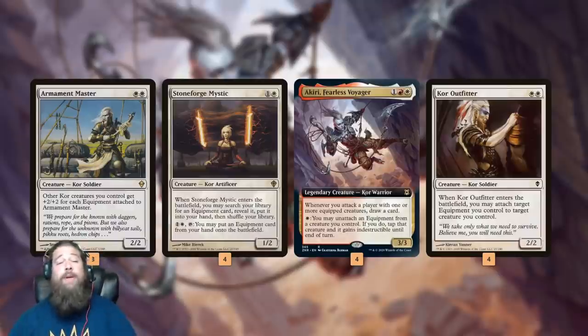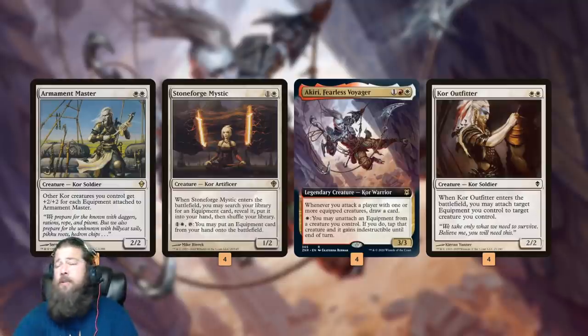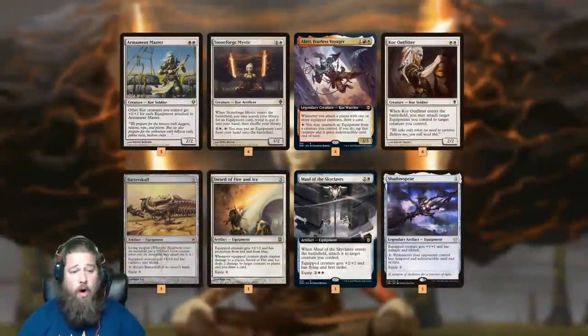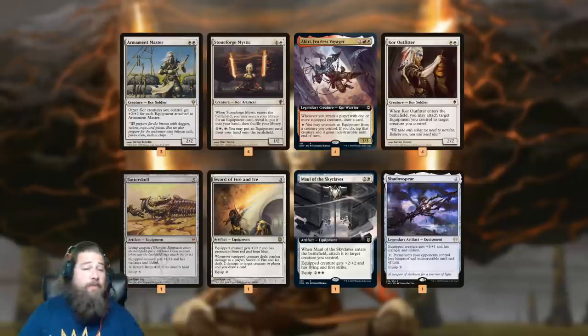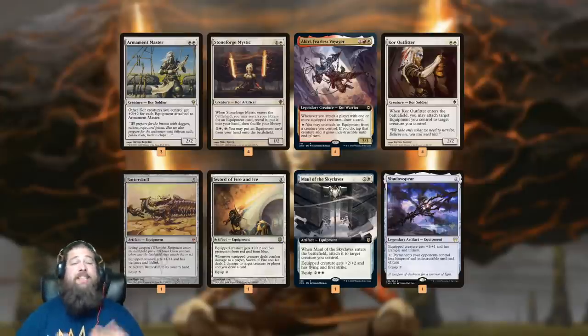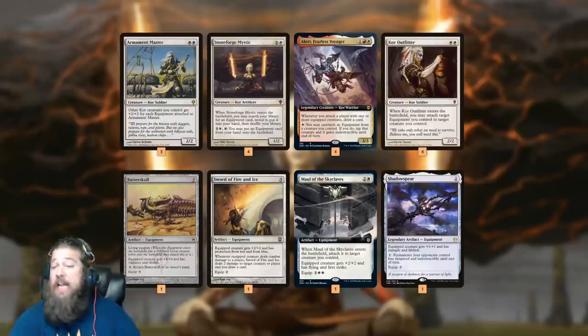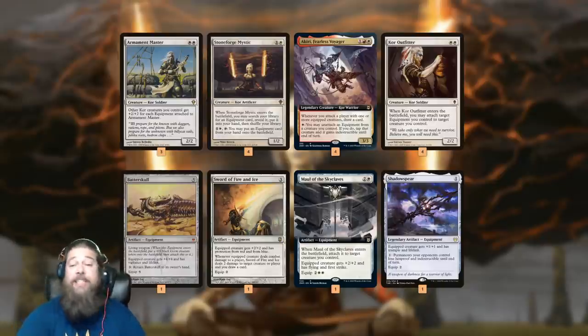Akiri, Fearless Voyager draws us cards when we attack with equipped creatures and protects our equipped creatures. Kor Outfitter can equip stuff for free. So we have a ton of Kor that care about equipment. As a result, we've got a bunch of equipment to go with our Kor. Batterskull combos with Stoneforge Mystic — tutor it up, put it into play on turn 3, get the big lifelinker. Can always bounce it back to our hand and put it back into play if something goes wrong. Sword of Fire and Ice for protection, card draw, and damage. Maul of the Skyclave is quickly rising up my ranks of best Zendikar Rising cards — it's just so aggressive. Sending our creature to the air, equipping for free, getting in a big attack. Shadow Spear for some lifelink and evasion with trample.